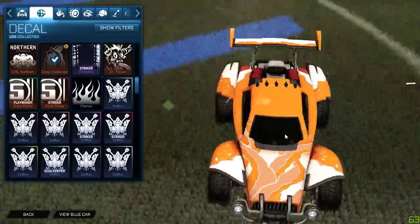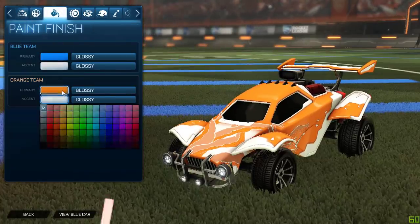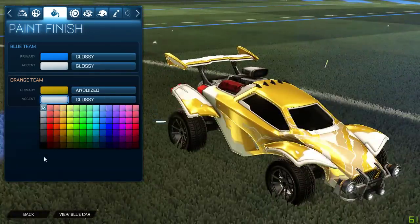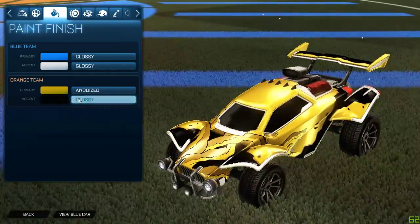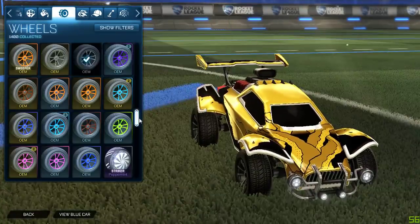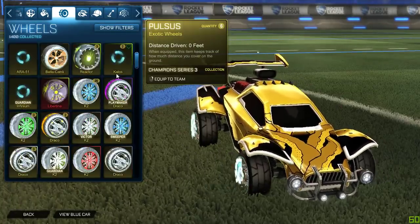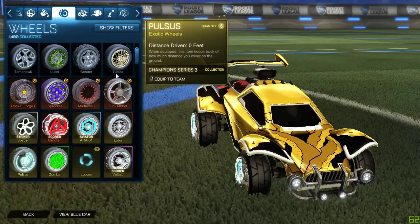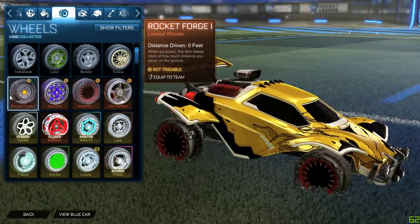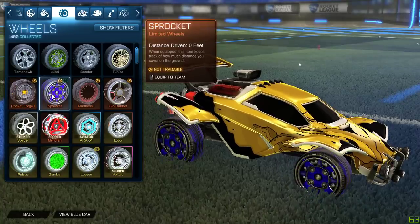I'm probably gonna use the Octane. Let's see — Deep Challenger — alright, let's make a car with this. I'm probably gonna go for like a golden anodized main. Yeah, that looks sick! Let's make this matte — yo, that looks sick! Okay, what wheels? Let's do newest first. I want to use some of the new wheels we just got. Let's see what looks sick on this car. Madness looks pretty cool. Rocket Forge — eh. Sprocket — pretty good.